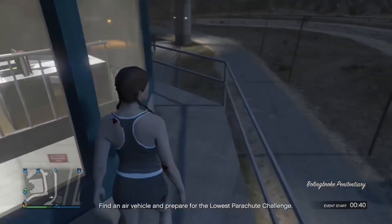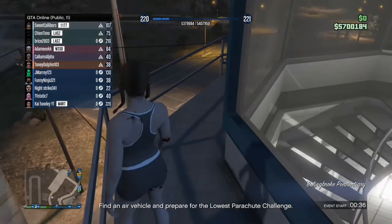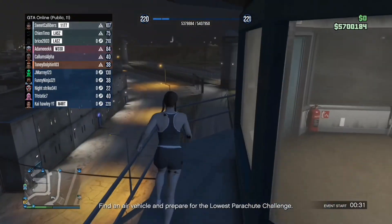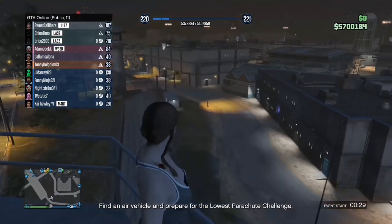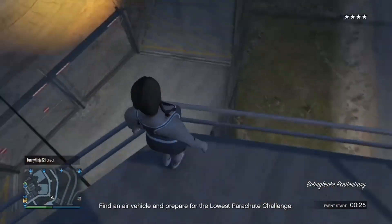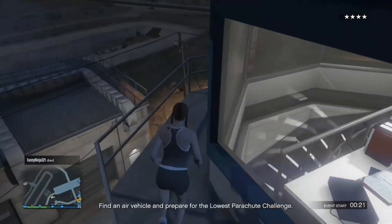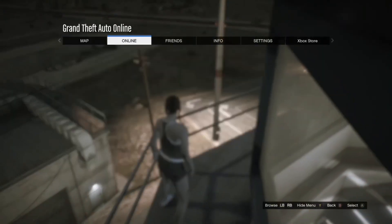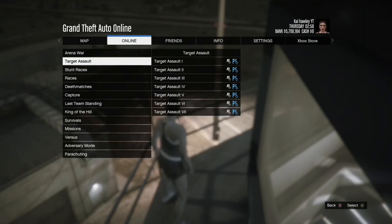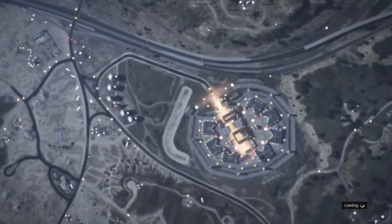Once you're at the tower you want to walk around it to get the wanted star level back on you. It's not this corner, but this corner here — you'll then get the wanted star back on you. Once you're there, run all the way back around to the tower and do the same thing: Online, Jobs, Play Job, Rockstar Created, Target Assault, and start up any target. I just use the first one because it's quicker.